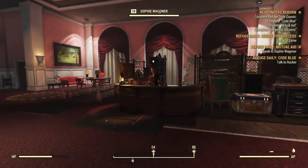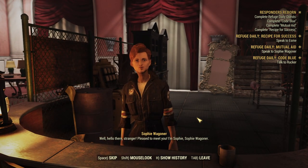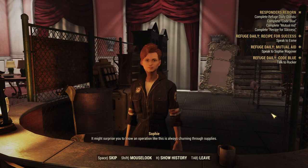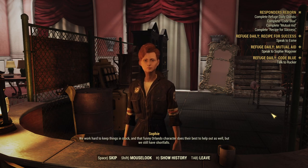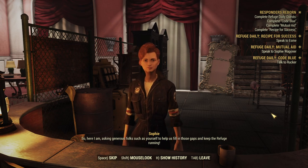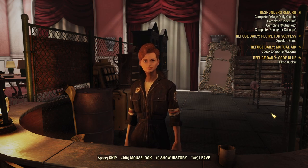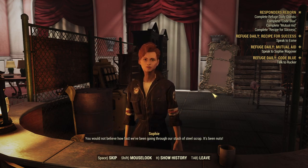Let's talk to Sophie and see what she needs. "Well, hello there, stranger. Pleased to meet you. I'm Sophie, Sophie Wagner. It might surprise you to know an operation like this is always churning through supplies. We work hard to keep things in stock, and that funny Orlando character does their best to help out as well, but we still have shortfalls. So here I am, asking generous folks such as yourself to help us fill in those gaps and keep the Refuge running." The top option is what exactly Sophie needs.